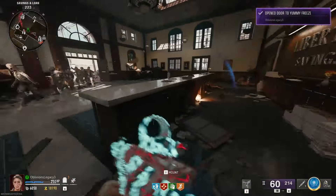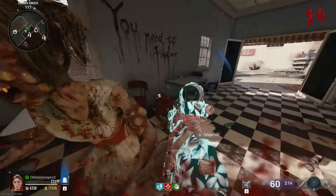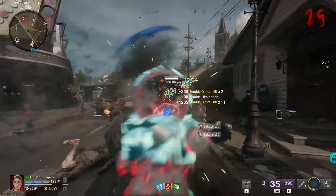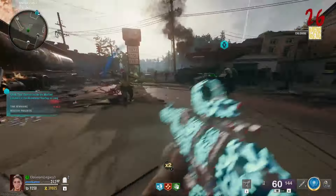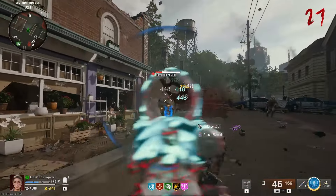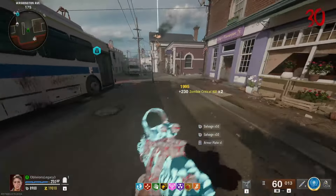Now I just need to get some pack-a-punch kills and rapid critical hit kills. Oh god, I just lost my revive — that's not a big deal. I should be getting close to the rapid critical kills camo — I've been getting quite a few. Come on, I have to be close. Oh there we go! And I already got the camo for pack-a-punch kills too. Oh there we go — there's gold! Okay, that's done.